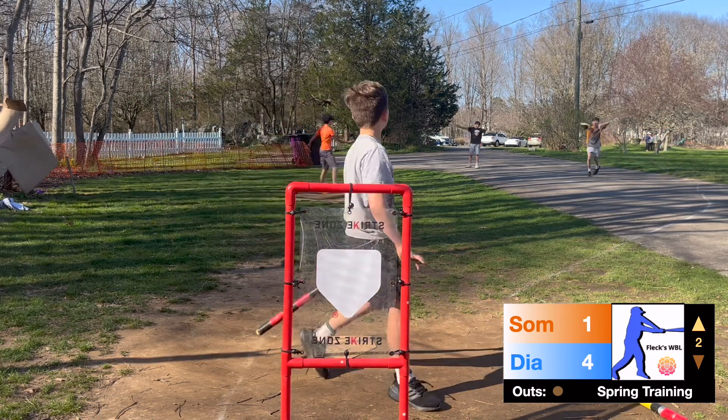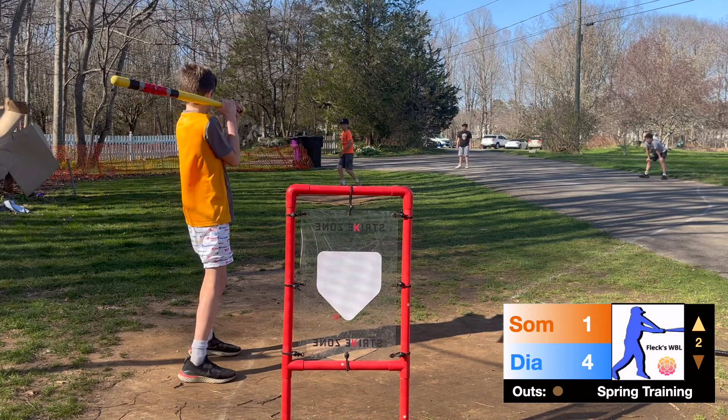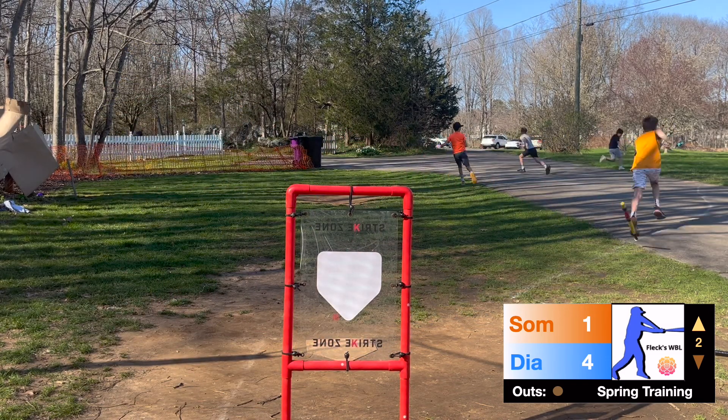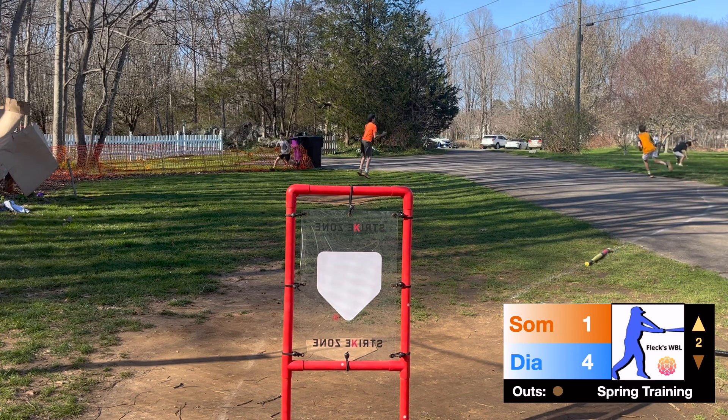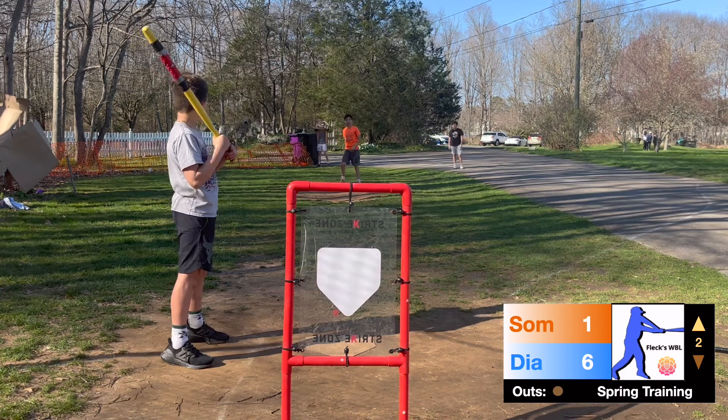The pitch — ball four, and another run's going to score for the Diamonds. It's four to one. The pitch, that is lined, and Bump cannot come up with it. Everybody's going to move one base — two runs scored. It is 6-1 Diamonds.